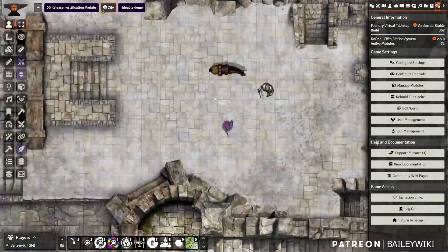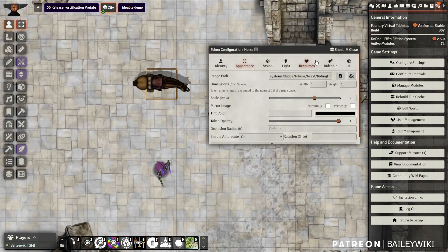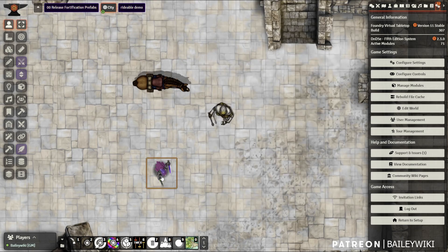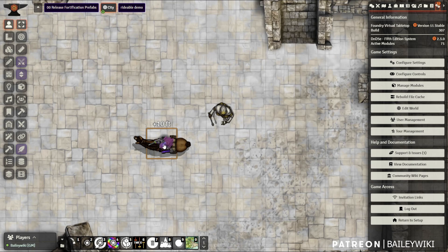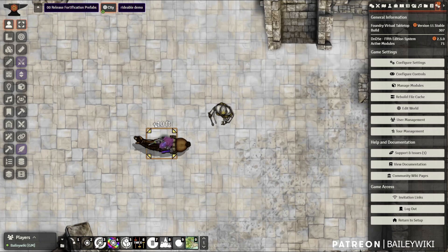We're looking at a new scene from an upcoming release. I dropped in a horse token — I believe it's a Forgotten Adventures token — and I can make this horse rideable. I'll set mount-on-enter and limit it to one rider. Now drag our character onto the horse and he automatically mounts it. I'm also using the Auto Rotation module, so both the rider and horse rotate as we move.